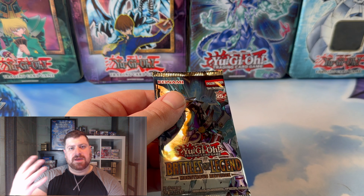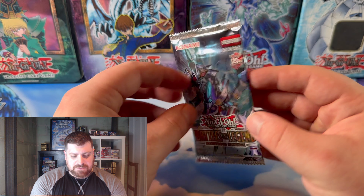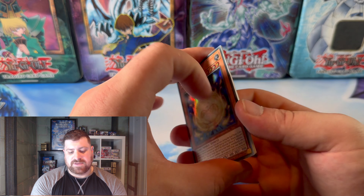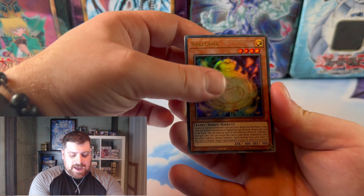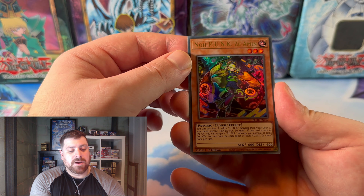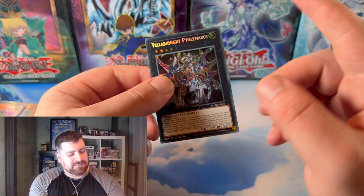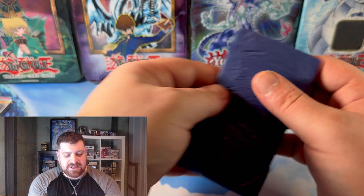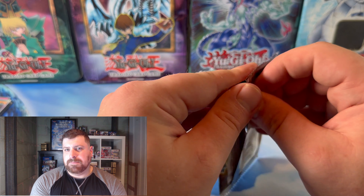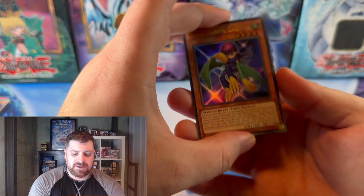Hopefully everything's all lined up here because with this new setup I can't exactly see my own monitor. But we got Bale of the Legend, Monstrous Revenge — a set that I do enjoy and one we haven't pulled a quarter century rare out of yet. That could change today. We have a Sakitama, Mother Spider Splitter, Sprite Smashers, No Punk Z Amen, and a Teller Knight Ptolemius. Unfortunately it was not the quarter century rare, but I feel like we're going to get one sooner rather than later.